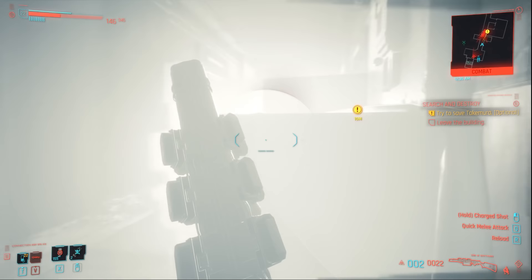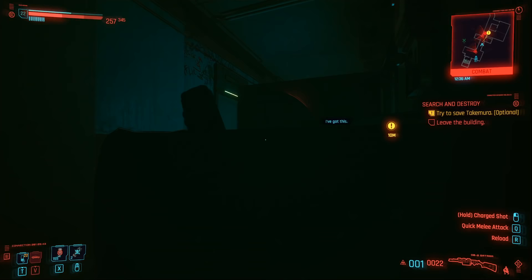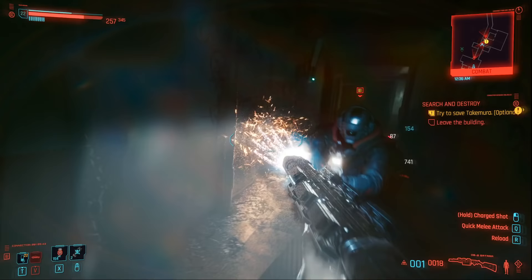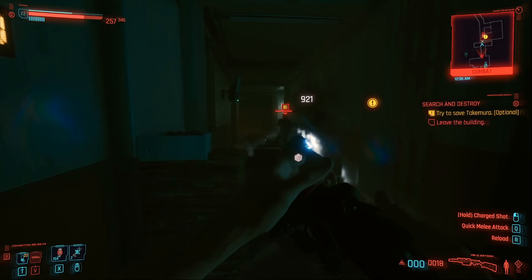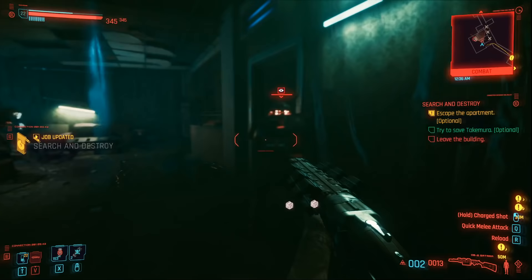You then get a new objective come up that actually allows you to go and save Takamura. So you've got to fight your way to the end of the corridor in a super dark environment here, and then you can come in and save Takamura. But there's going to be a ton of enemies in here to kill.